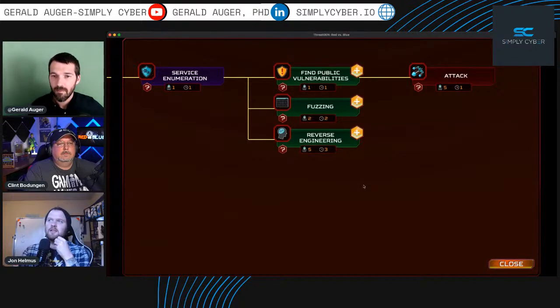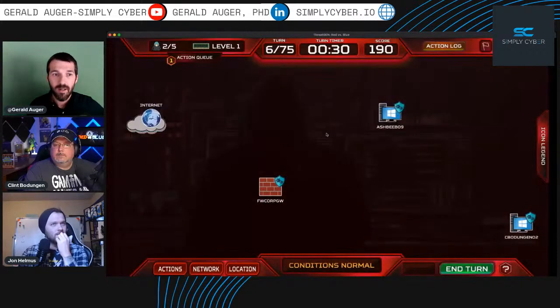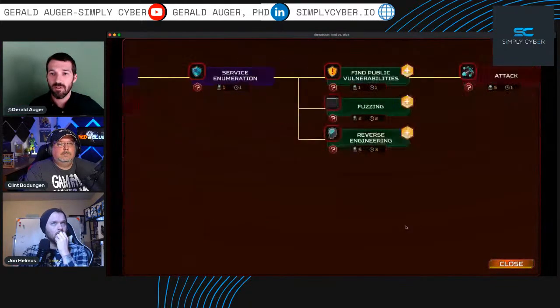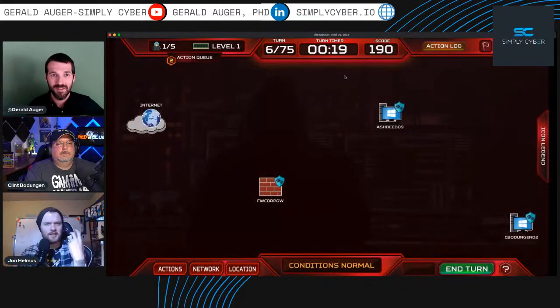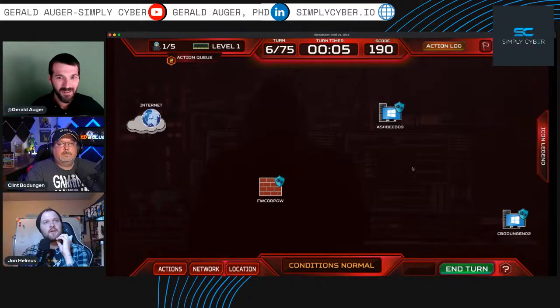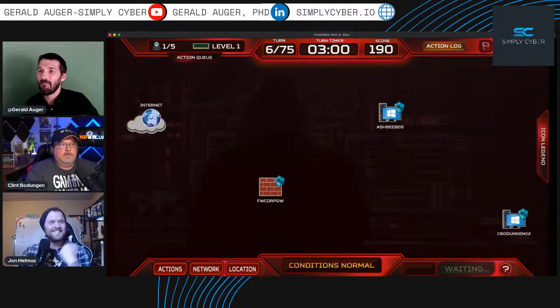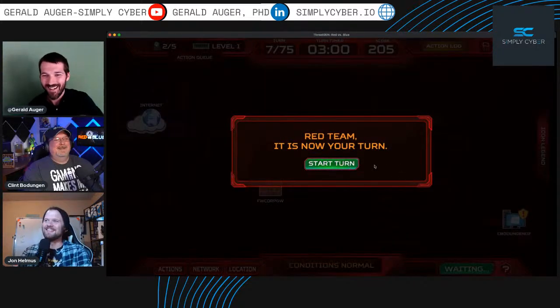We have 30 seconds and two resources left. Let's find public vulnerabilities — that's where we pull information from vulnerability scanners. Let's do it on the two Windows hosts — find public vulnerabilities based on current information. We're right at the end — let's end the turn.